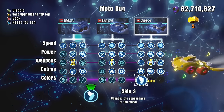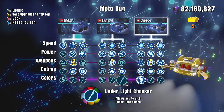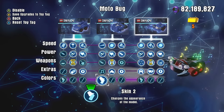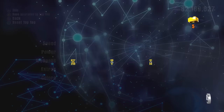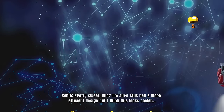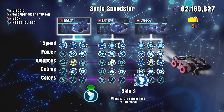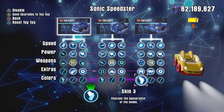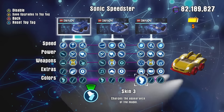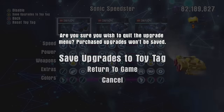There's one of the skins — the yellow one. There is also a black skin. Let's go back to the Speedster real quick. I'm sure Tails had a more efficient design but I think this looks cooler. This is the yellow look with red wheels.